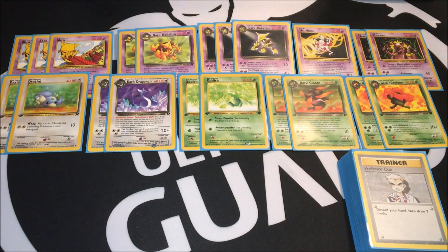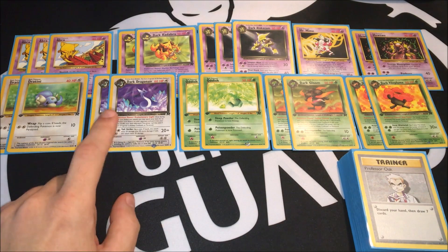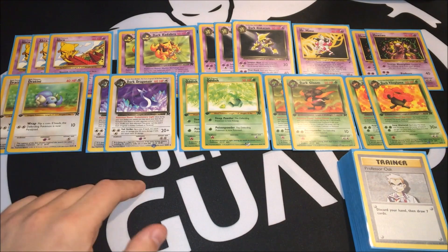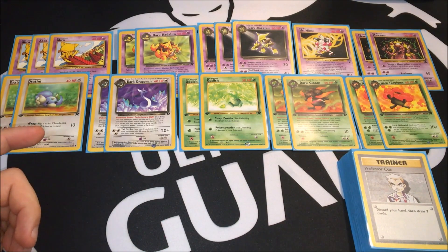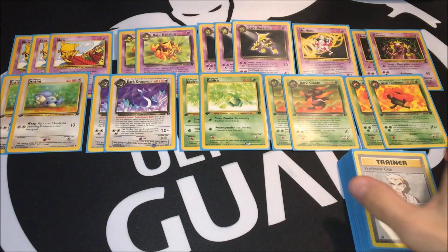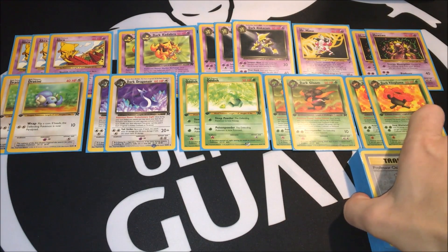A lot of different Pokemon cards — some of you might say there's no way this deck can work, but trust me, once you set up Dark Dragonite on turn two, with Computer Search and Professor Oak you can easily grab your Alakazams, power them up, use Teleport Blast, strike for 30, exchange Alakazam with another Pokemon on your bench, and try to win the matchup.